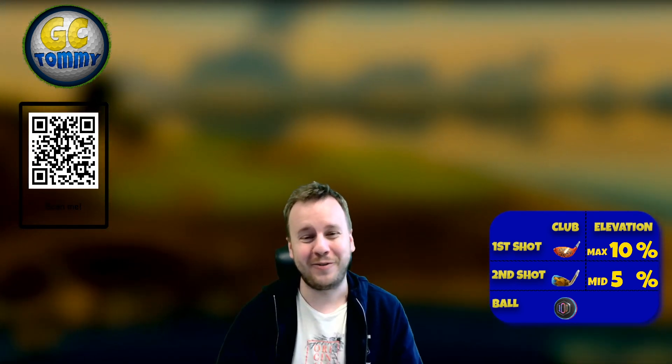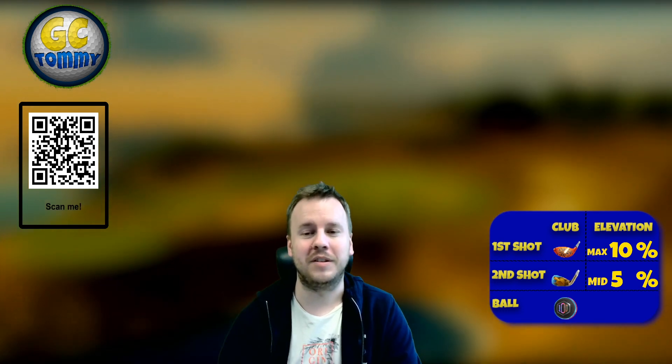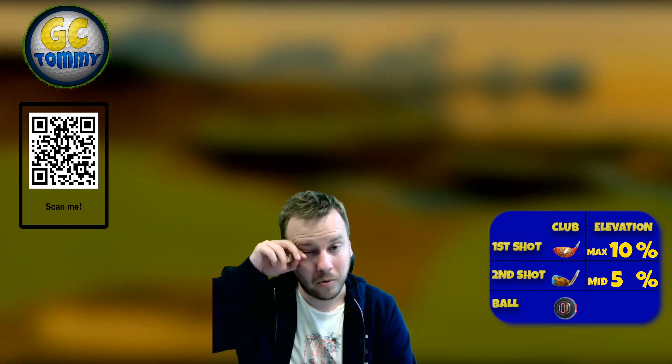If you want to get the best guides on the market for expert, pro, or master, you can bundle them together or just get a single division package. With the new tour rotation, make sure to get our exclusive tour text guides - we'll have them out as soon as possible so you can start crushing the new courses. Link is directly in the description or scan the QR code on screen. The info box on the right gives club distance adjustment, elevation adjustment, ball and club type suggestions.